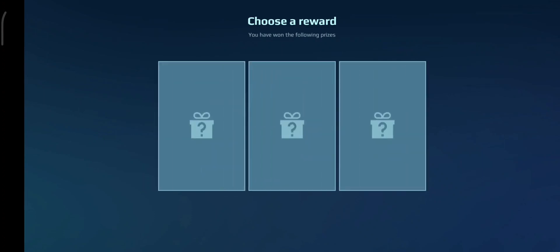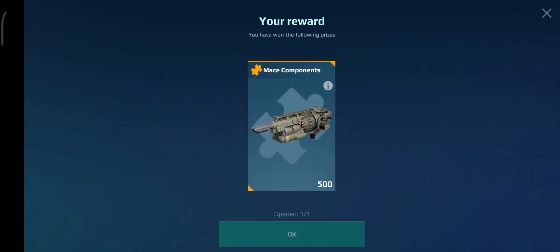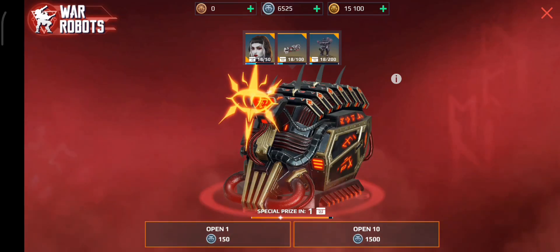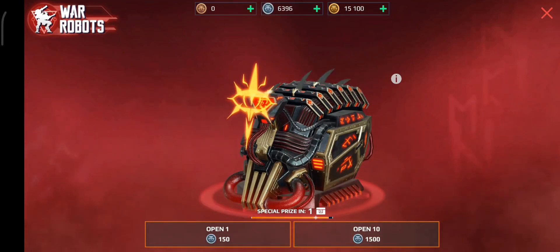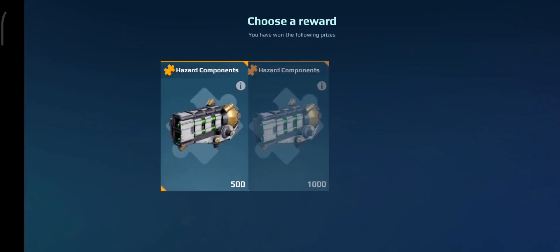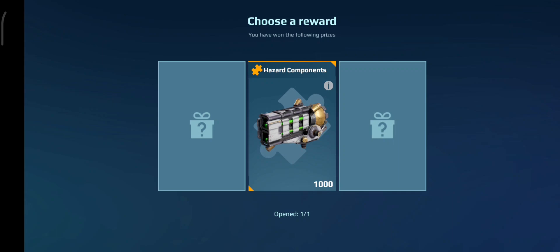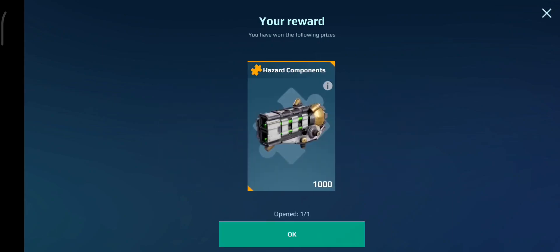The opening animation is pretty good for this chest. Mars — no, mace components. Oh no, we still got one left. I thought it was a special prize. Will it even be special though? Who knows? Come on, give me those Jaw components. Oh really? How did I not get them?